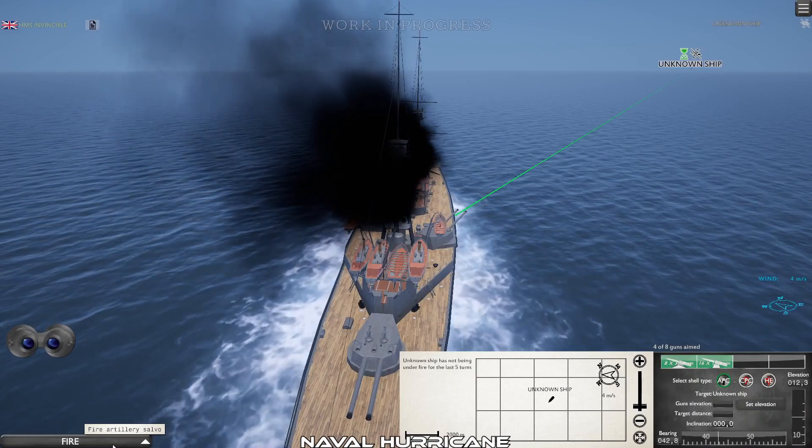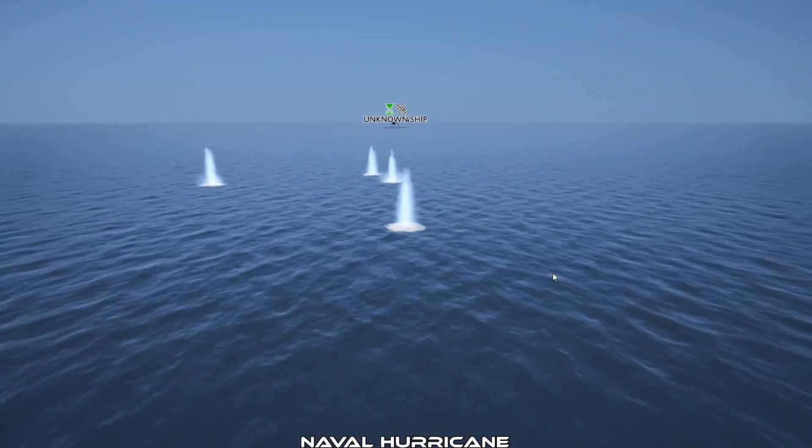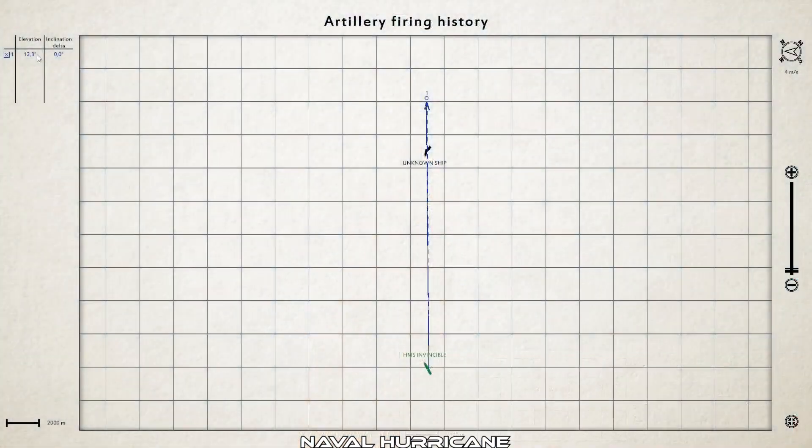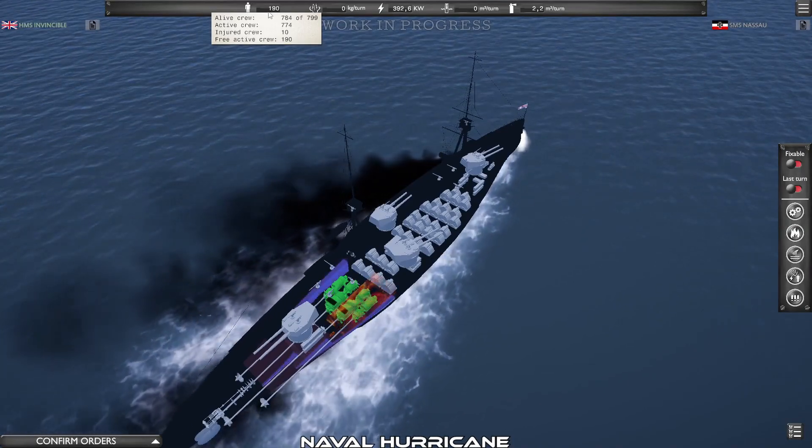Naval Hurricane is not your standard war game. It's set in World War I, and you will be controlling a ship or a fleet, calculating the distance to the enemy fleet, adjusting the heights of your cannons, and putting out fires and fixing your ships once you get hit.